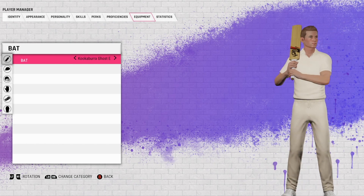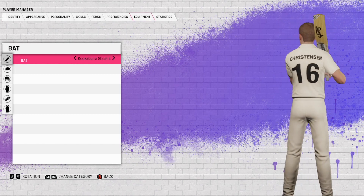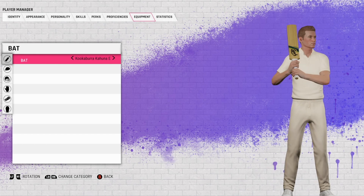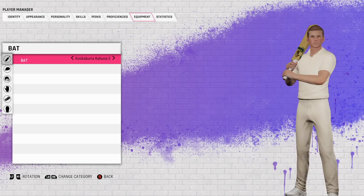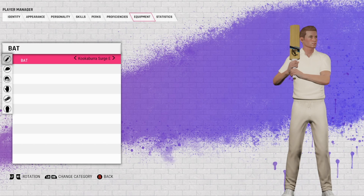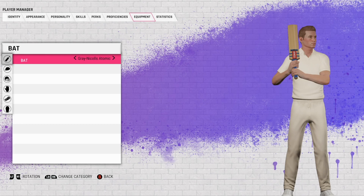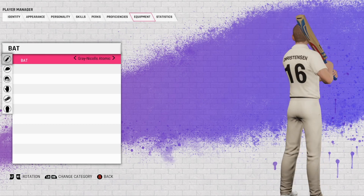Anything with black stickers is fantastic — also white as well. Predominantly white or predominantly black just looks great. So the Ghost, the Kahuna, the English version of the Kahuna, the Surge — the English Surge. Don't really know why there's an Australian and English version.